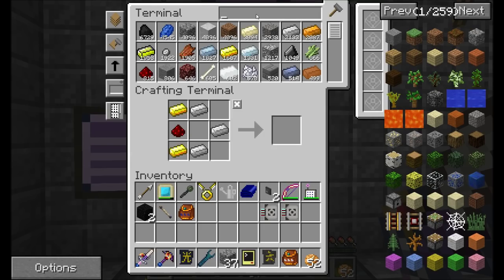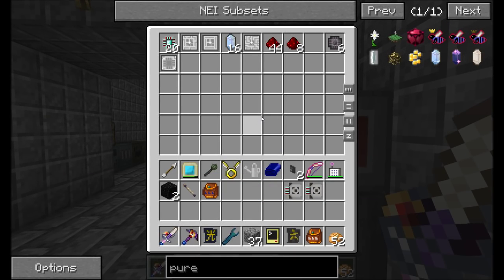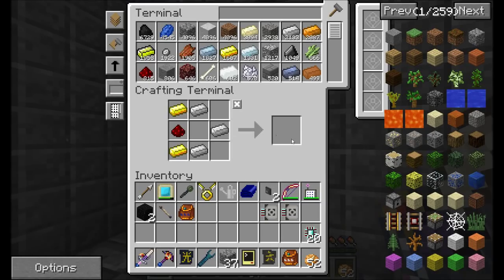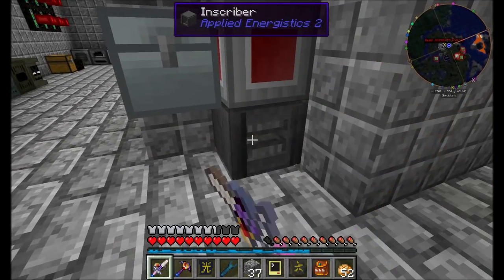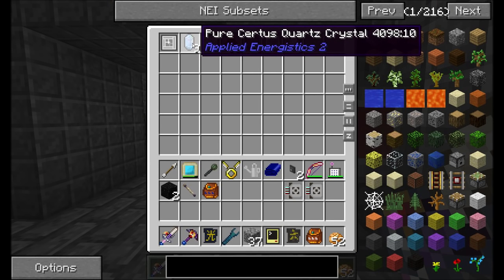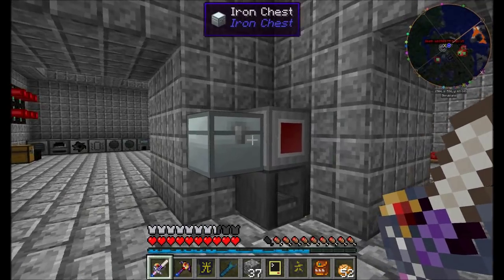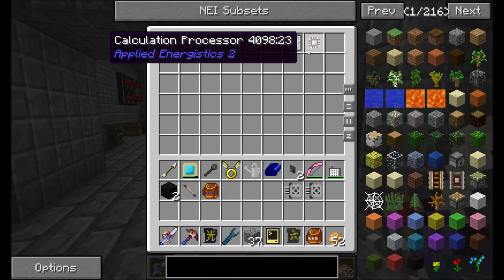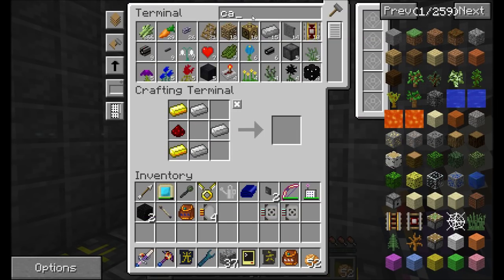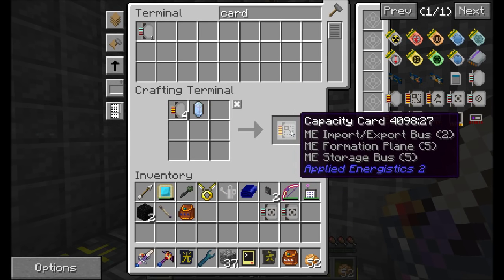I'm also going to want capacity cards, I believe. So let's make sure we have a couple basic cards in here. One of these days I'll automate it so that I always have a certain number of processors ready, but we'll get to that later. For now, we'll let this thing cook up. I'm actually going to let this only do a few more so that we can start getting the processors. And we're going to want to get some capacity cards — I'm probably going to want four of them.